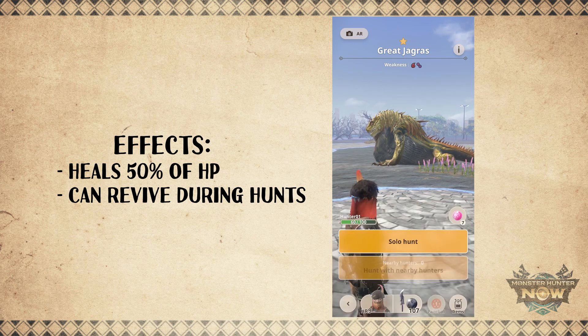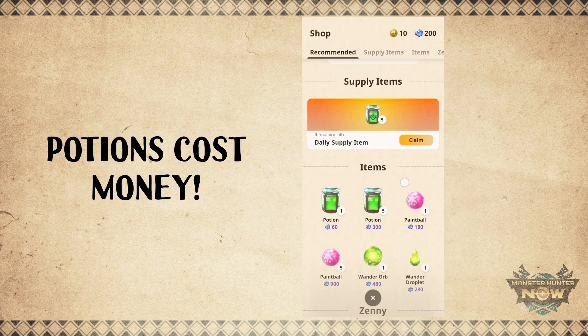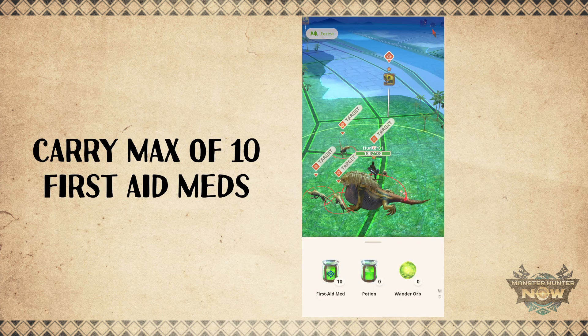The only difference between the two is that you buy potions using real money, whereas first aid meds give you 5 free every day by claiming them in the shop. However, you can only carry 10 first aid meds at a time.